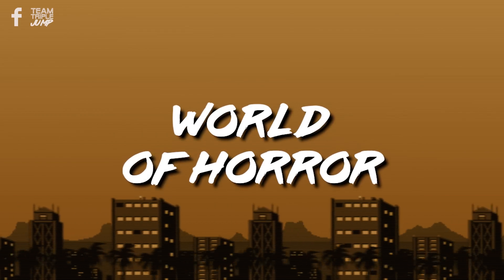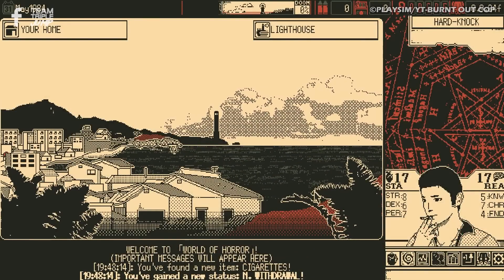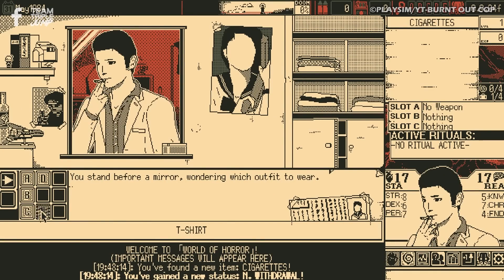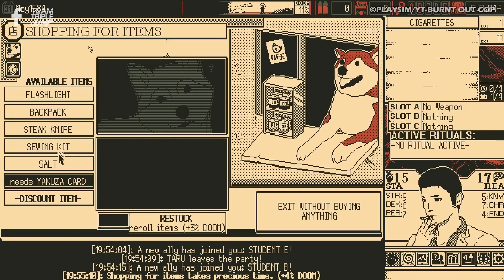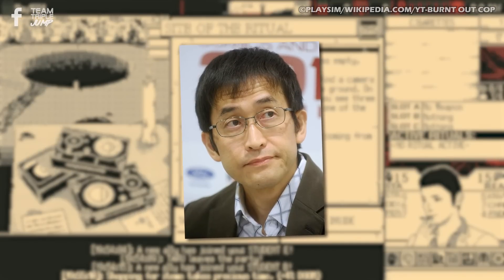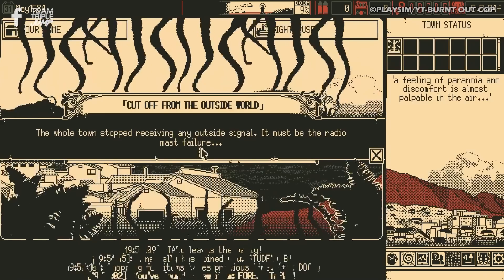Number 5: World of Horror. You're able to pick from a huge range of colour palette options when you start World of Horror, making it a bit of a wildcard entry. However, the default appearance is purely black and white, and so we're going to give it a pass. Also, no amount of colour will make these spooks more pleasant. With its panel-like layout and one-bit presentation, the game is very reminiscent of comics and manga, which is appropriate, as one of the main inspirations is horror manga artist Junji Ito, alongside the ever-popular tales of H.P. Lovecraft and classic Japanese urban legends.